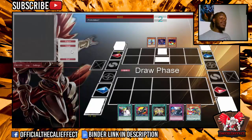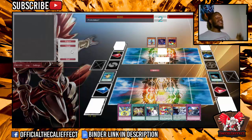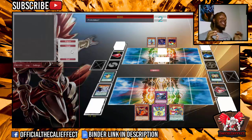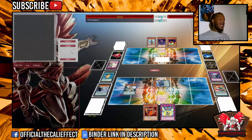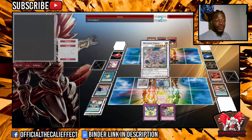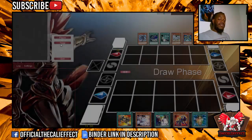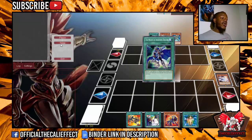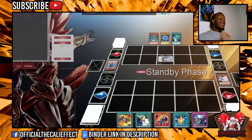Good evening YouTube, you guys are watching another segment of the Cali Effect. Today we are playing — and actually this isn't my build. Zephyra is really good at being able to splash so many different counterparts. This time around you guys are going to be seeing a Hunter Zephyra-Infernity hybrid, which is a very good concept. The ideology behind it is to make cards like Charge Warrior, with the field spell on your side, to stack the Infernity Archfiend to the top of your deck so you get to draw and special summon him.